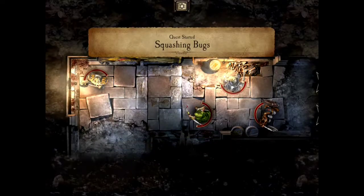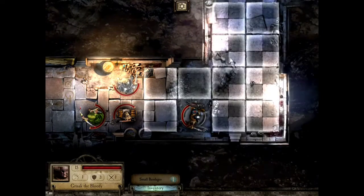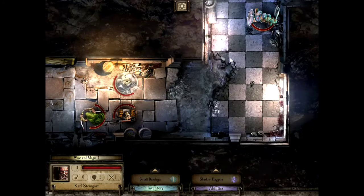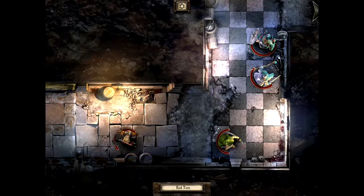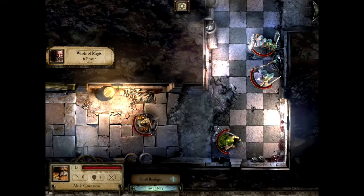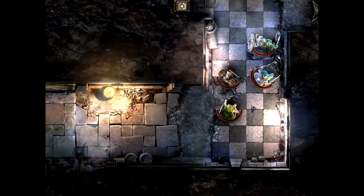So this is the first level, Squashing Bugs. Being turn-based you can move a certain number of squares. There'll be no monsters attacking — it's not an action game — no monsters attack until you've sort of finished your turn and you press the end turn button. The magic user there has got six power in the top left, so you can use that to do healing, buffs, or attacking spells.